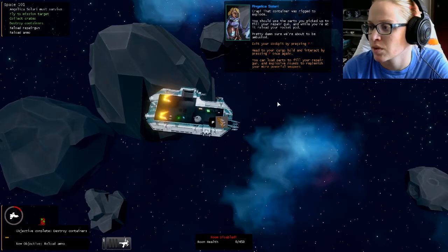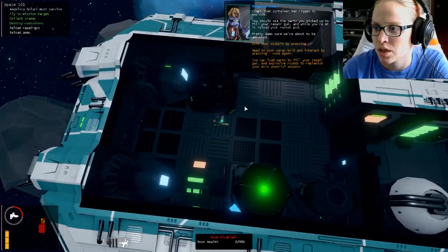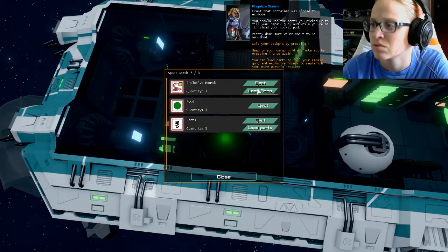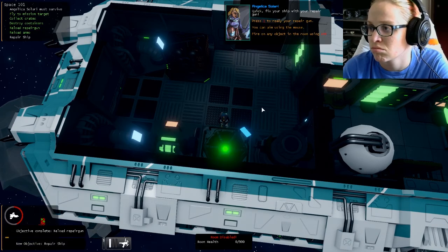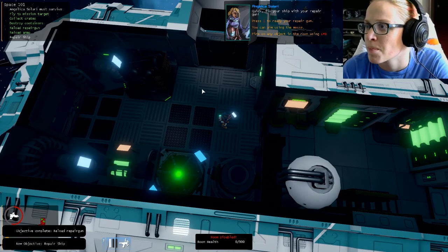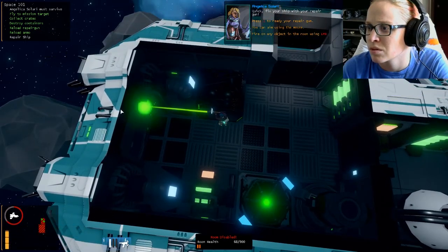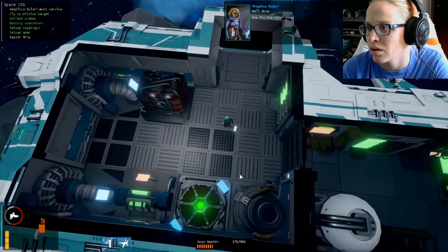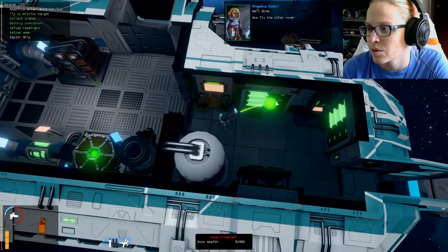Super awesome — oh my god, there's cats jumping and stuff. What am I supposed to do? Your cargo hold — interact by pressing F once again. Load ammo, load parts — alright, this one. Does it matter? Well done, now fix the other one.